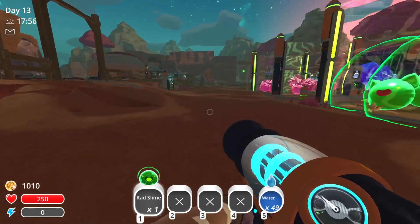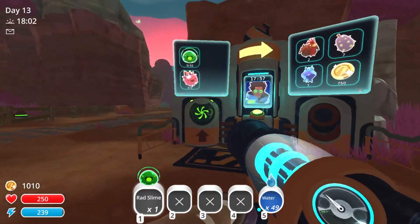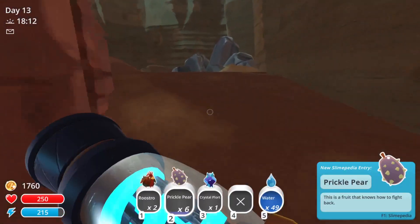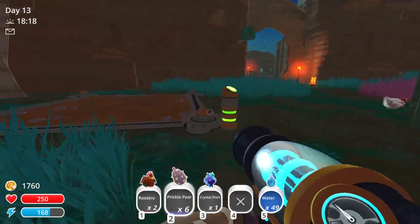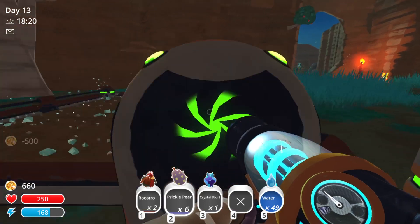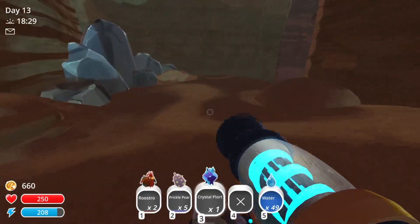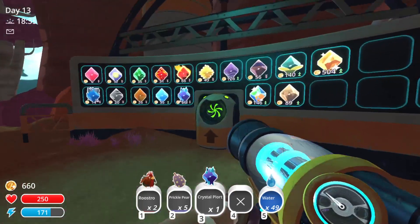Now that it's turning night time, we should probably go in and check out the desert. This actually gives the spiky pears — the prickle pear. Let's actually start growing some of these over here because this is going to be where we have all of our desert slimes. Let's go ahead and garden with nutrient soil, sprinklers, and prickle pear. Then all we need is to dump off the roostros, sell this crystal plort, and head to the desert.